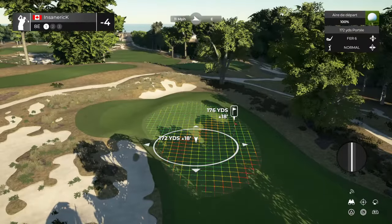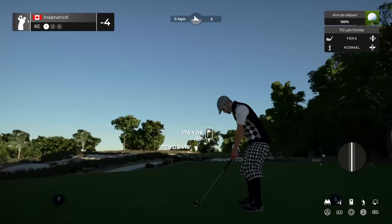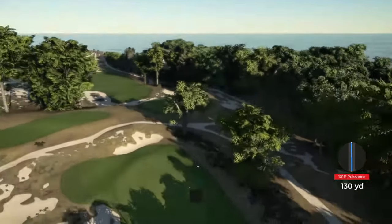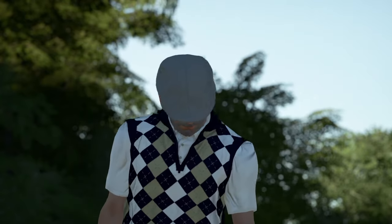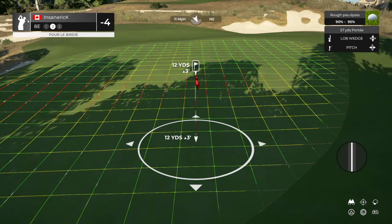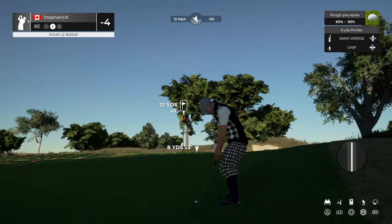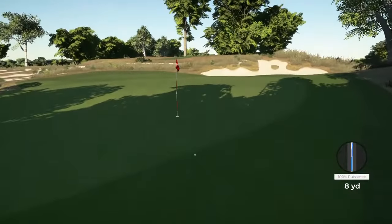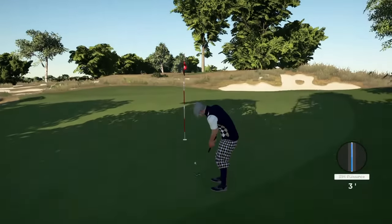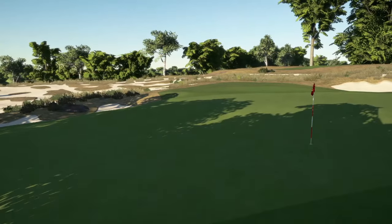The eighth hole laid out right in front of us — let's see what we can do. That's going to miss the green. Unfortunate. Setting up here in the greenside rough. This one is a safe par. That's going to work. After that one, four under par.